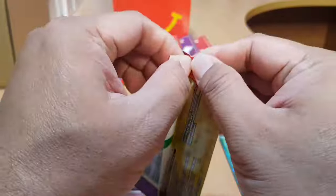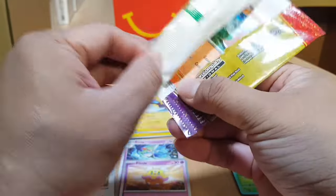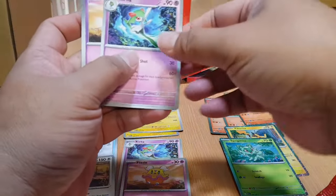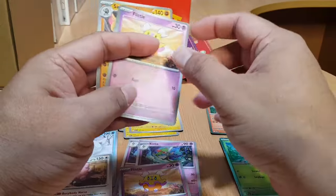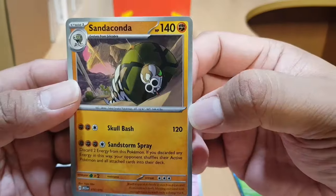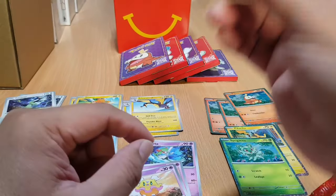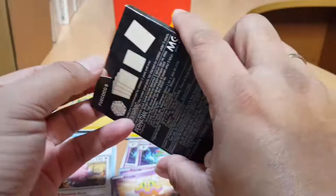Next, let's go to the fifth box. Let's open the card pack directly. I can see a Fuecoco holo card again — now we have three Fuecoco holos. We also got Curlia, which we already have, Flittle, and a new common card: Sandaconda. Now we have nine common cards total.